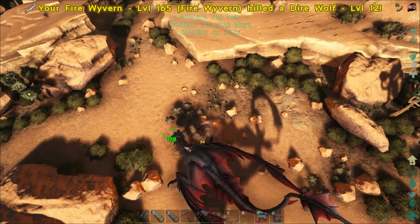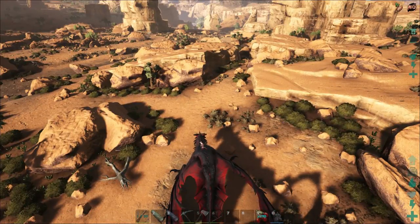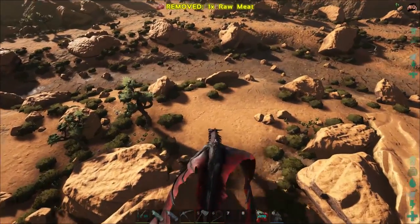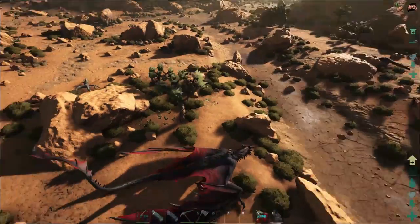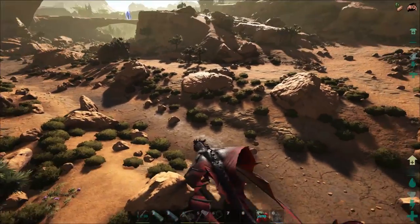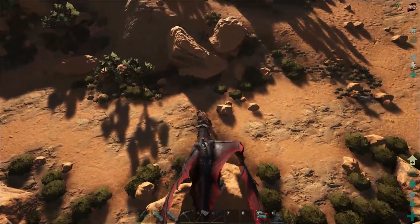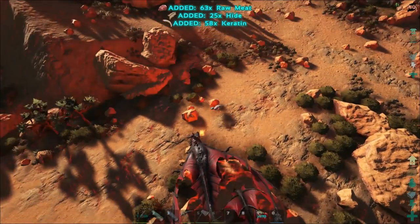I don't really understand the fire dragons. They seem to do a damage over time which is great, but it seems to be way less than what lightning wyverns can do. Maybe in big groups it's better - I don't really know, I haven't really tested it. But so far it seems like the lightning wyvern is way more useful.